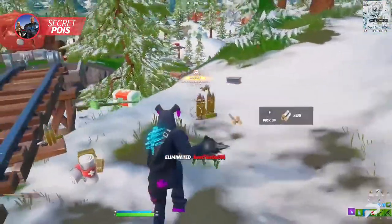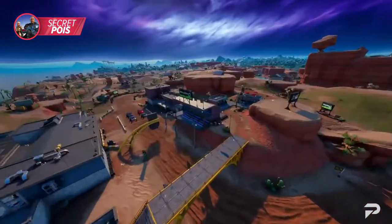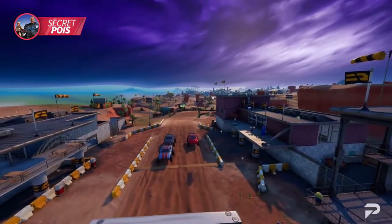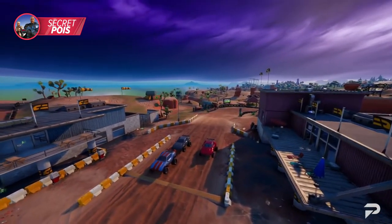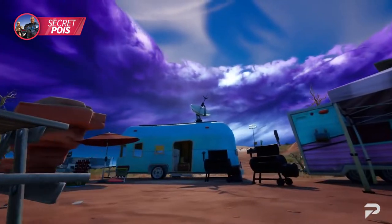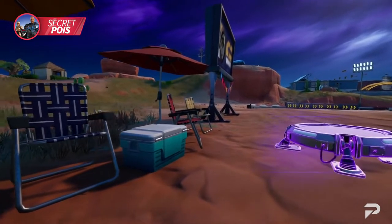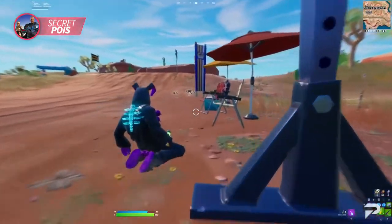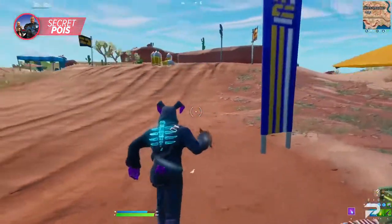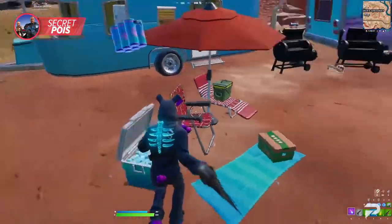Chonker's Speedway is one of the main POIs of Chapter 3, and despite being on the main map there are some very cool secrets you should be aware of that make it one of the most perfect landing spots of Chapter 3. The desert is a vast space of rock where the sun blazes through the snowy island, so naturally this is where you'll find the most coolers. Inside you're going to find items like Chug Splashes and Fizzle Juice, which are great for getting your health and shields up. There are about 18 coolers to loot at Chonker's Speedway, making it a great place to completely max out your Chug Splashes.